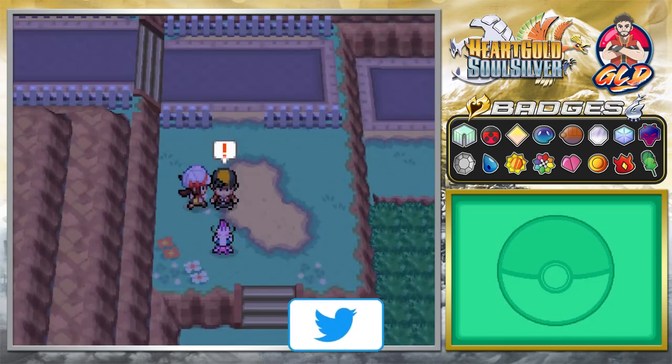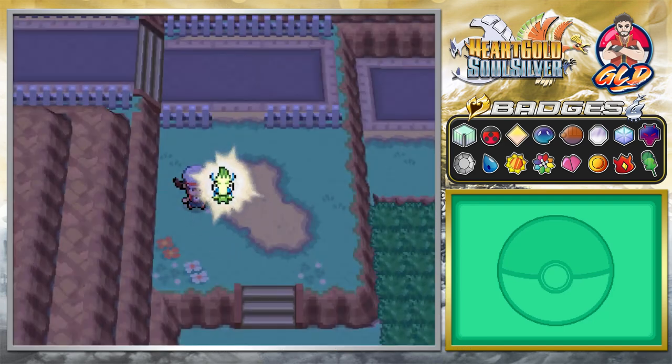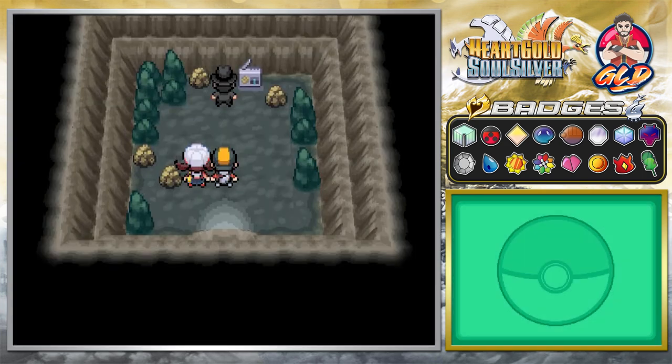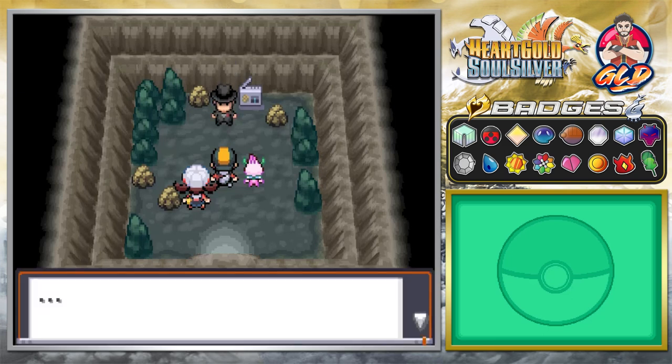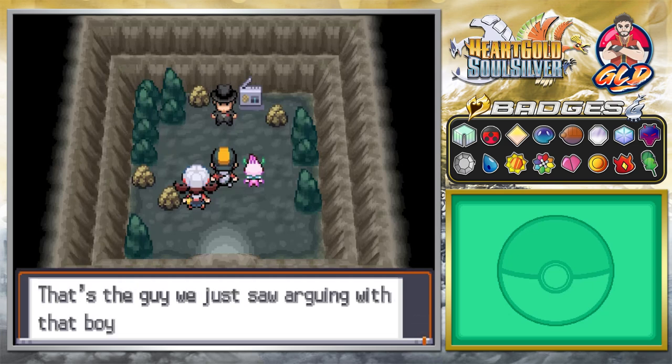Celebi signals there's one more thing, and time travel kicks in again. We're transported once more and come face to face with the man from the argument — Giovanni himself. He says: 'I don't know why you have come here, but I warn you this is not the place for kids like you.' Lyra observes: 'That's the guy we just saw arguing with that boy.' Giovanni adds: 'You have a certain look — it reminds me of the kid who stood in front of me three years ago. You have the same eyes.'